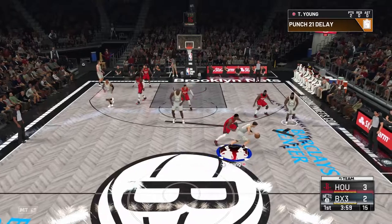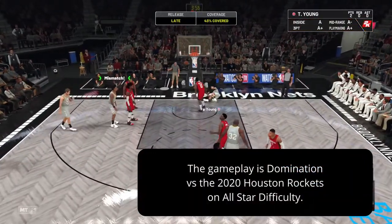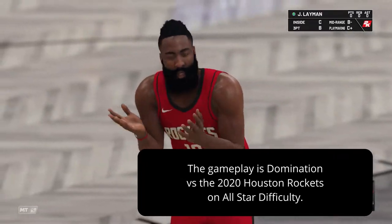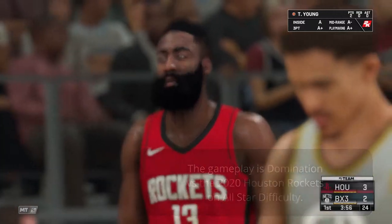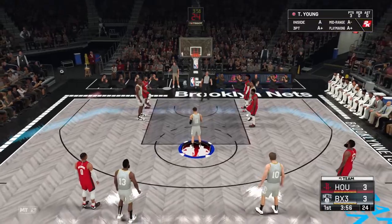Now the gameplay you're seeing right here is some domination against the Houston Rockets on All-Star Difficulty. 2K did just recently update the domination mode, so that the highest difficulty for current domination is All-Star Difficulty instead of Hall of Fame, like you saw in the previous two money play videos.